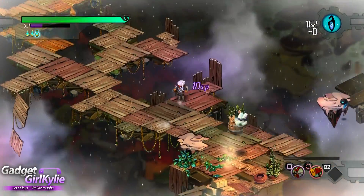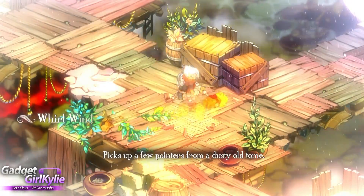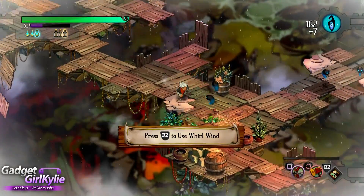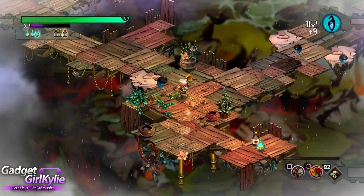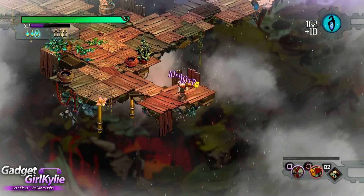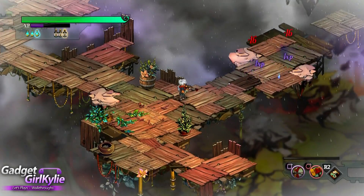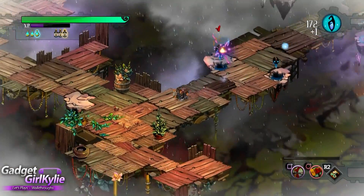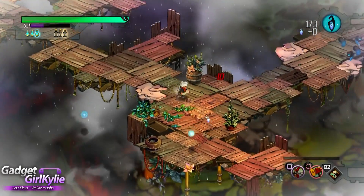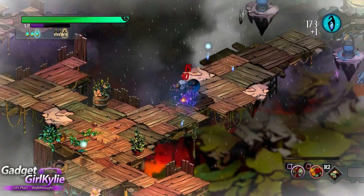Good news is the emergency defenses still work — bad news is they're aiming for the kid. Be careful not to roll off the edge! Oh nice, two for one in the corners.